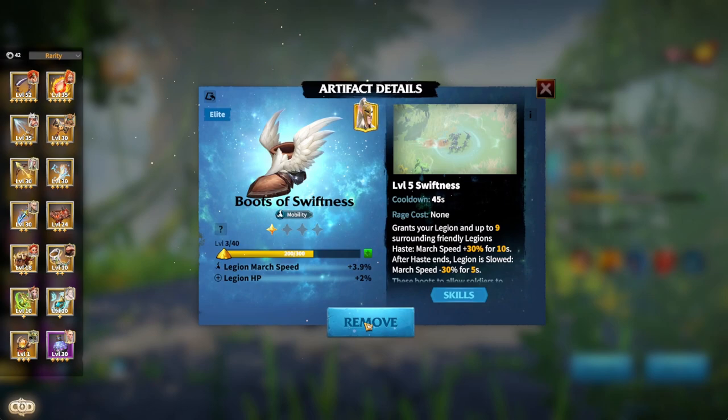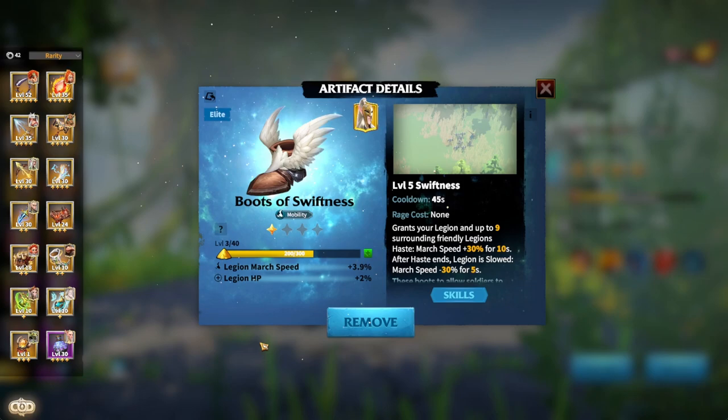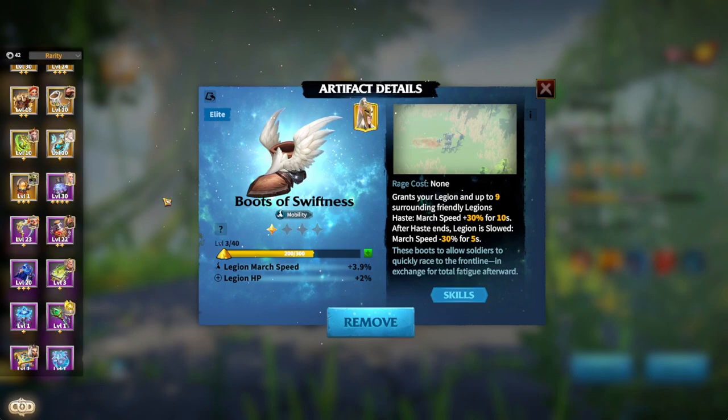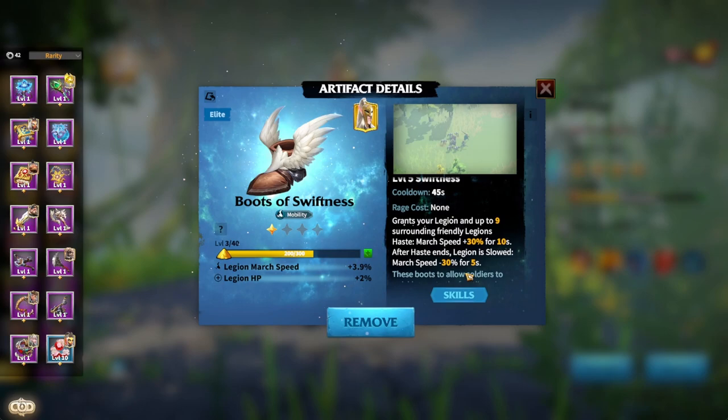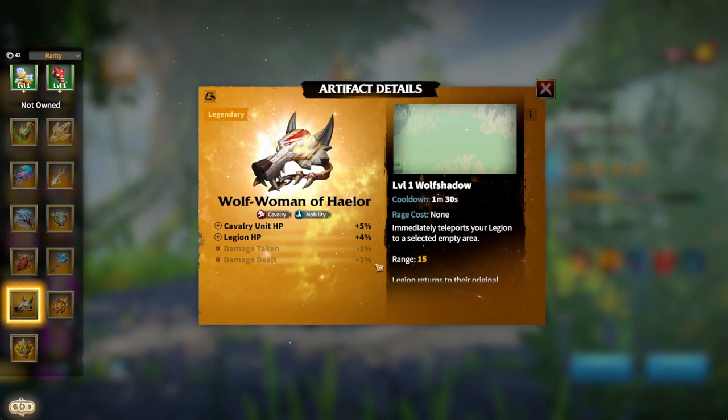Now for artifacts. With cavalry being the fastest unit in the game, you can use Boots of Swiftness to gain runes before fighting a behemoth — just that extra march speed is fine, you don't need to invest into it much. You can activate the skill to gain an extra 30% march speed. But down here are some of the best choices for cavalry.